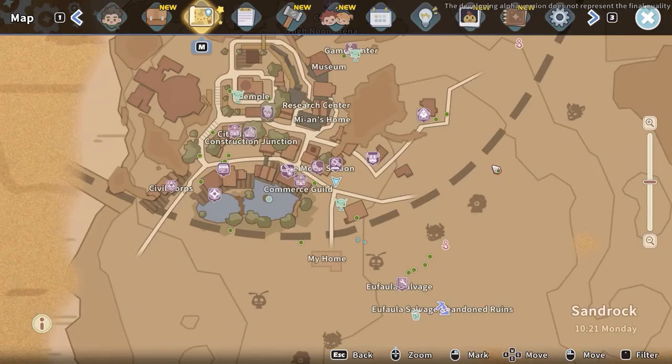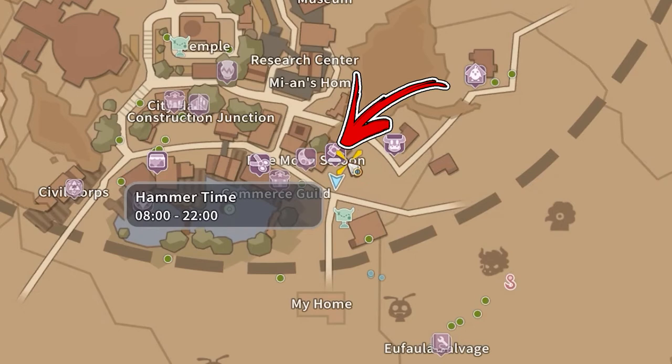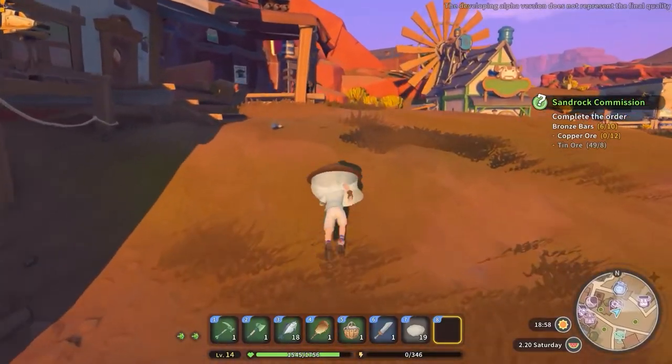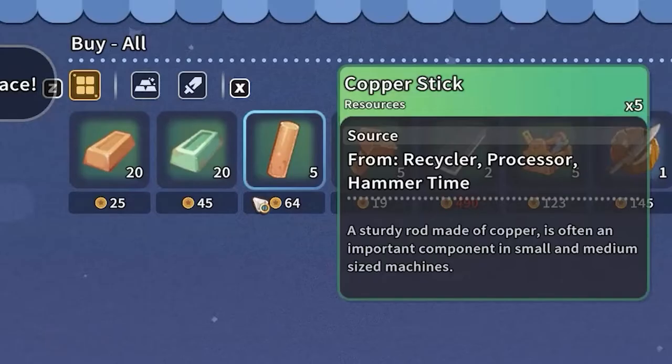The easiest way to obtain it is by going to the top right side from your workshop. To be precise, you have to reach the Hammer Time shop, where by interacting with the cash desk you will be able to buy up to 5 copper sticks each day for a price of 66 gold each.